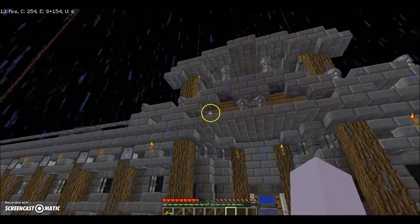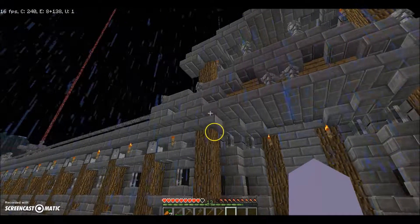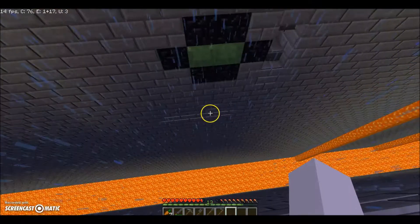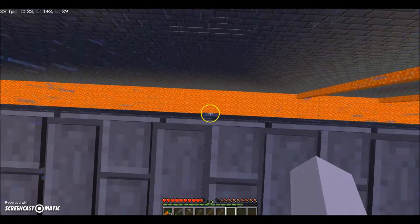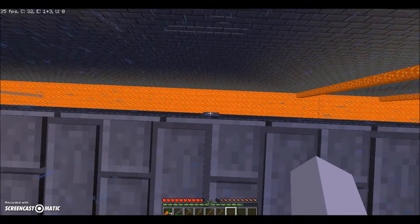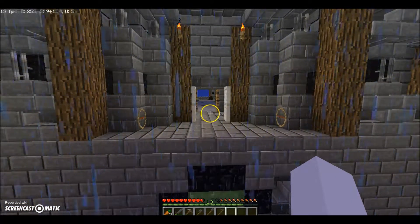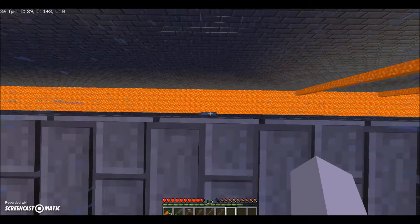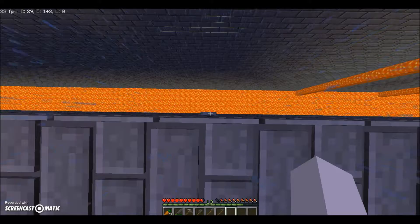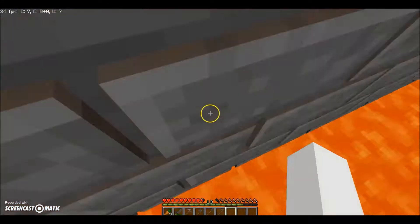The only way across — aside from an elytra, because this was built in 1.8 before you could fly over with one — is the legitimate way. There's a button right here that blends in with the wall and you can only see it if you look straight down. You press that, then parkour across onto the slime blocks and bounce up off those onto the iron doors. I am probably going to die doing this given my luck — I'm really bad at this.